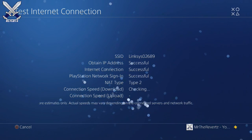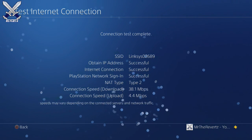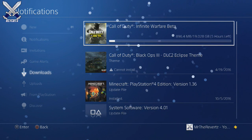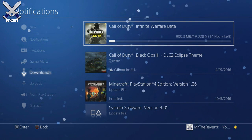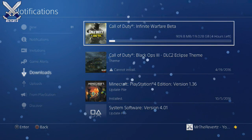If you guys didn't know, the file size for the Infinite Warfare beta is coming in at 19 gigs. It's actually not that bad — the Black Ops 3 beta was 15 gigs. I'm 100% sure the Infinite Warfare beta is going to have a lot more content considering it's a larger file size.